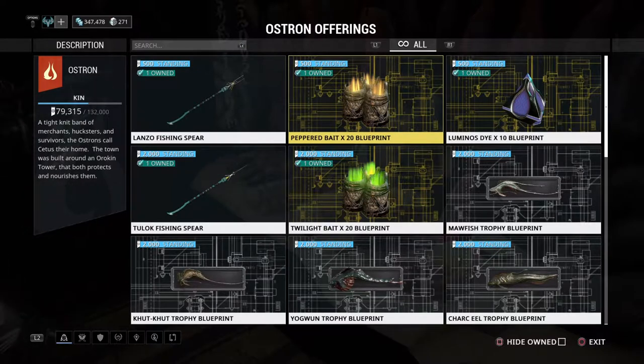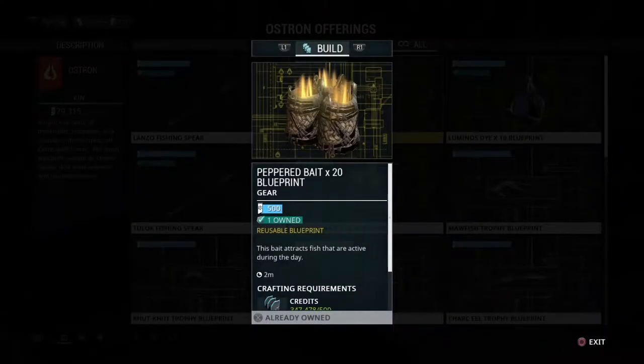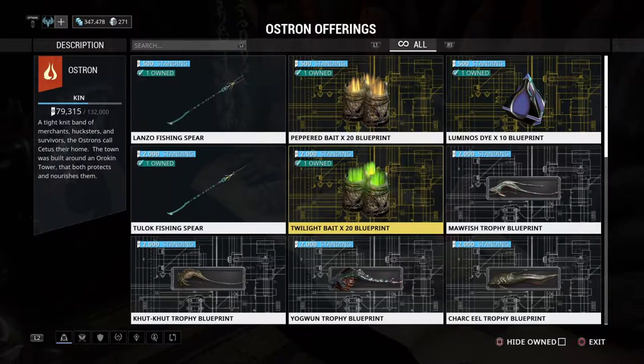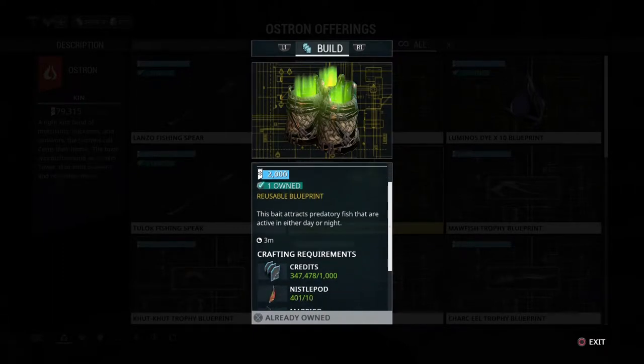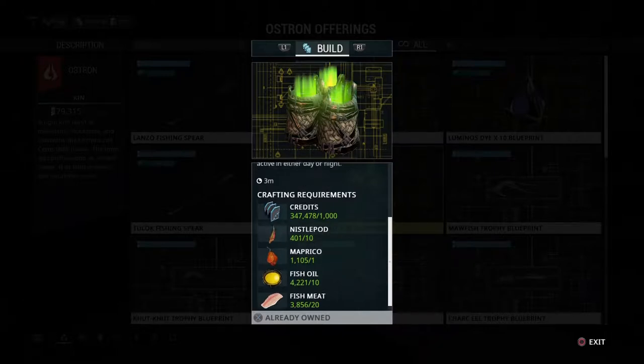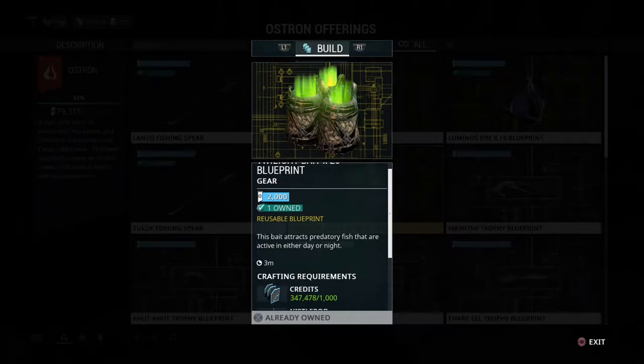The prep bait causes fish that are active during daytime to spawn more. To craft it you need instapods, which are found during dusk — when day is turning to night or night to day. The twilight bait is for fishes active during both day and night, making common and uncommon types spawn faster, and also requires instapods and maprickles. Maprickles are found on bounties or on small bushes in the Plains.